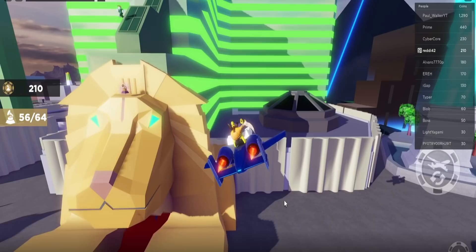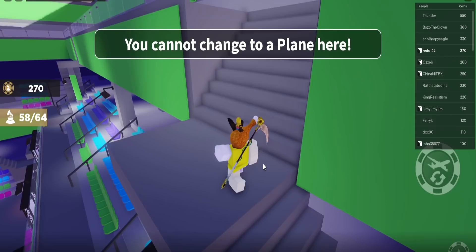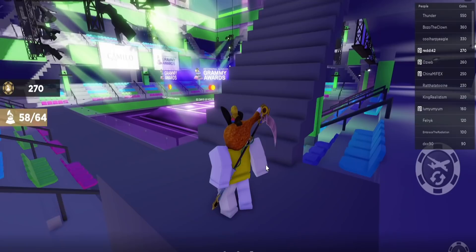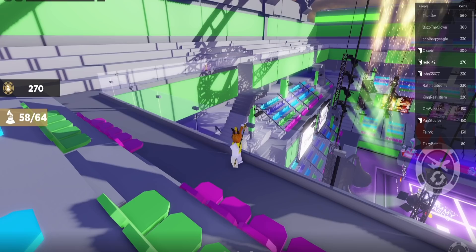Had to climb up to the sphinx entrance to grab that one. Then I went back inside the venue — there's one at the very front that's obvious, but there's also one inside. Head to the very back right facing toward the stage and go up the stairs.